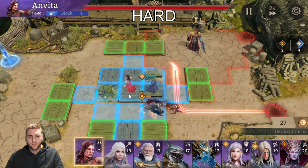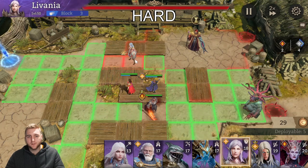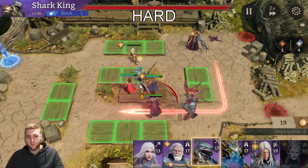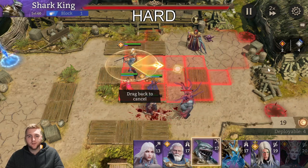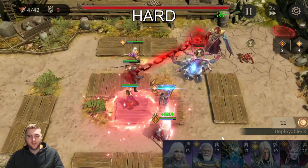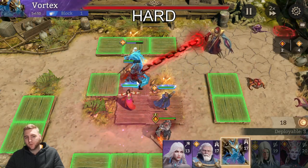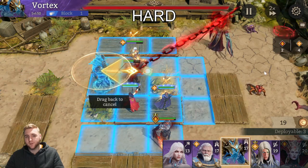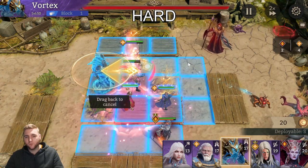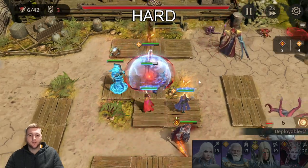I place my healer next, then my tank up top. At this point I consider adding more DPS — I'll place Shark King here, outside of the red damage range, so I have additional damage coming in. He's being healed by Anvita, but Anvita can struggle. If a hero drops below a certain health threshold the boss does AoE damage, so Vortex is a fantastic hero here — his healing coverage is so wide it covers the top lane, bottom lane, and the center island.